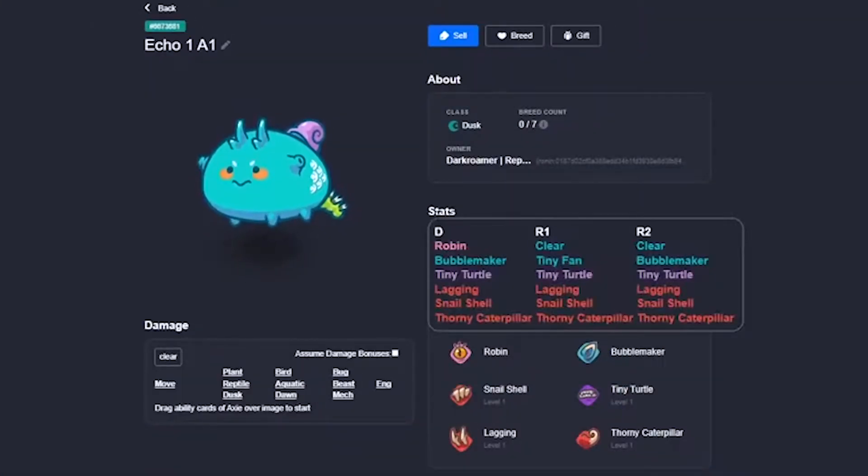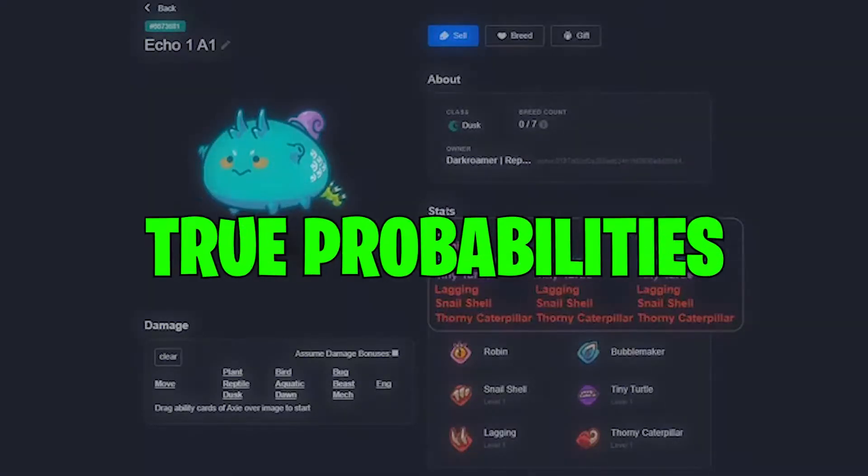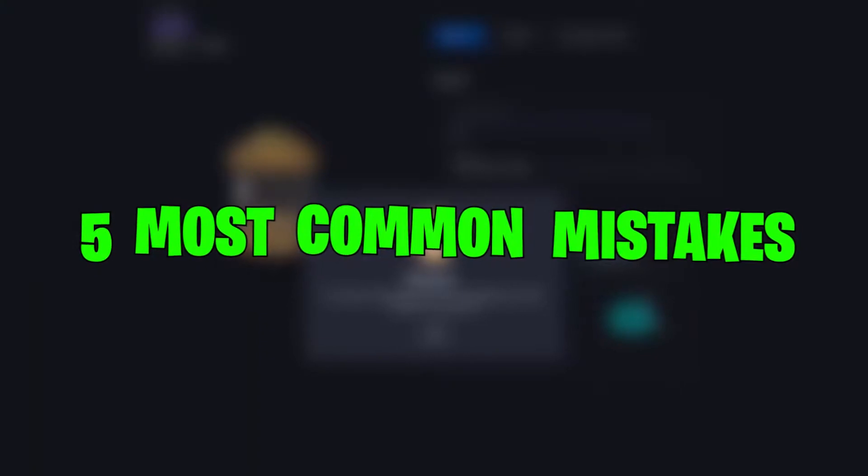So if you watched our earlier video, you should now know how to pick and choose breeder axes, and we all should have a good understanding of the true probabilities of breeding. But that isn't enough. Here are the five most common mistakes I always see breeders make.